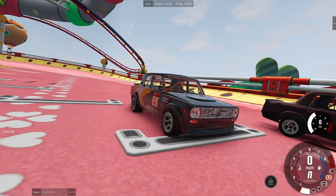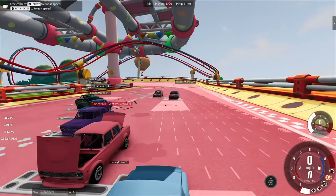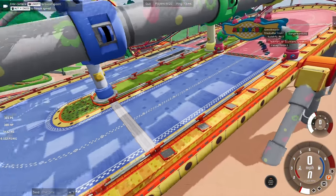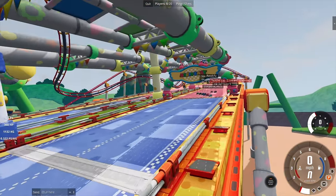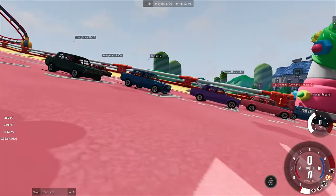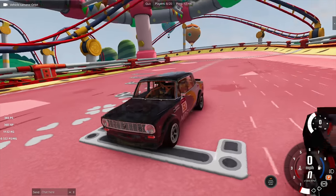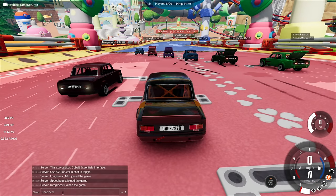Hello and welcome to the show. We are here today on BeamNG.drive for some racing. We are back racing around Mario Kart circuits. You might recognize this one. We are going racing with essentially a Lada — actually a racing version of the Lada, surprisingly powerful at 300 horsepower and just over a thousand kilos, so it's quite a rapid car, quite a sketchy car at that.